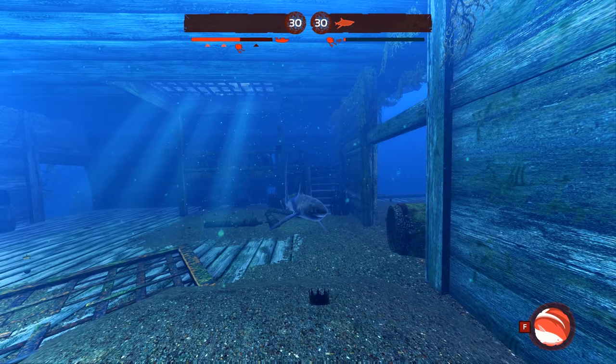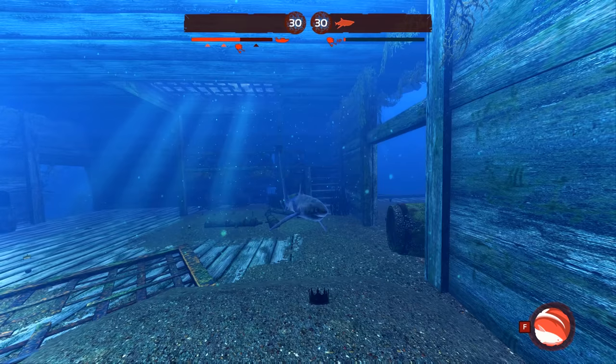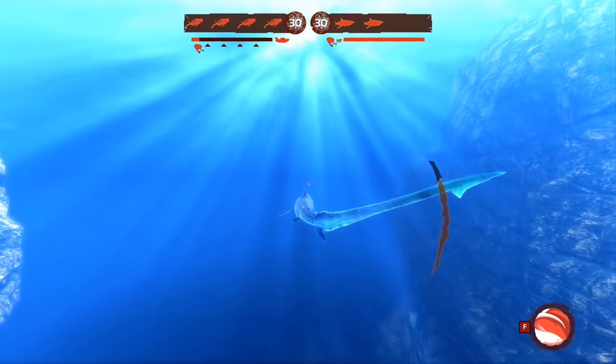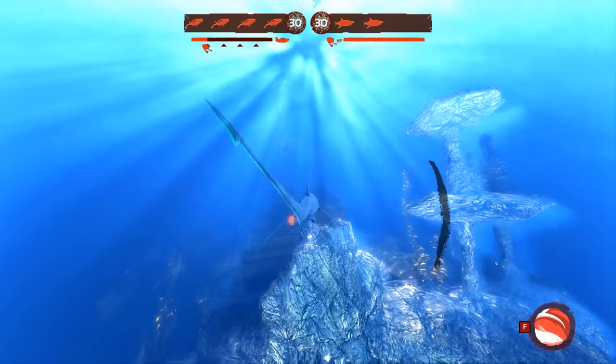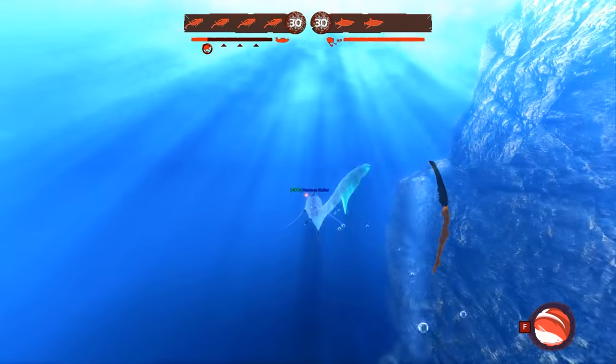Before we discuss what evolutions are best suited for the Thresher's playstyle, let's jump into some testing so we can see how the shark was designed. The first thing we'll be looking at is the Thresher's movement. While the Thresher has a decent amount of stamina and sprinting should be able to get you where you want to go, our lunge costs so little it is spammable and will get you there much quicker.